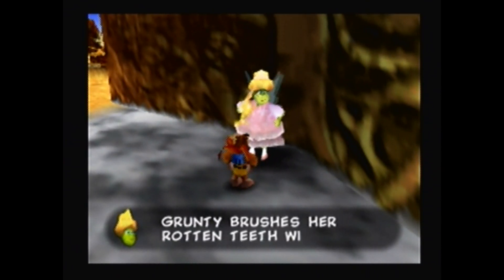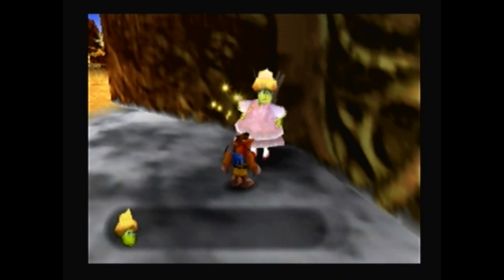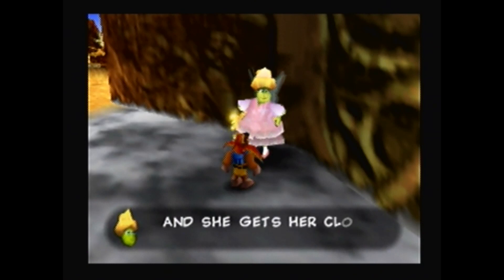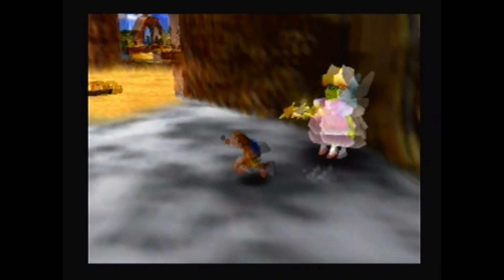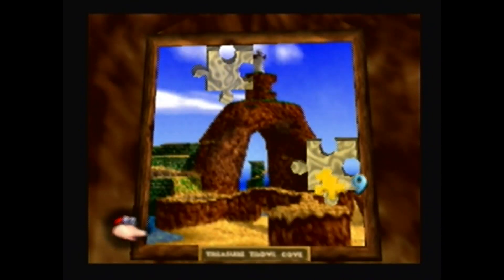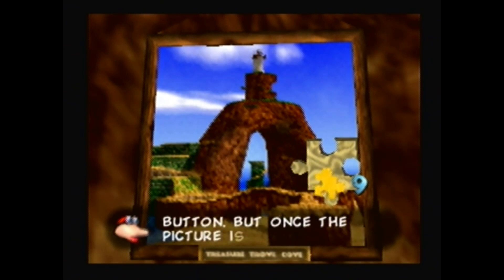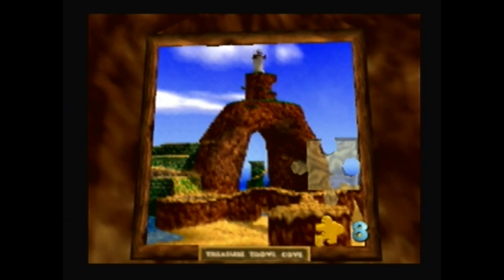Grunty brushes her rotting teeth with SOLID lung-flavored toothpaste! She also washes her hair with RANCID MILK! And she gets her clothes from the TRASH CAN! I always like changing my voice when talking about the disgusting stuff. Press the down C button to see all the Jiggy pieces you've placed — all the pieces are stuck permanently.